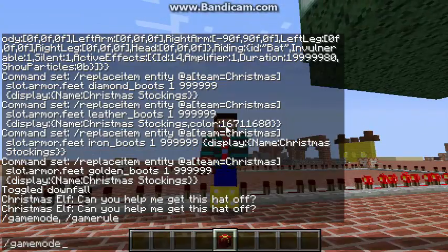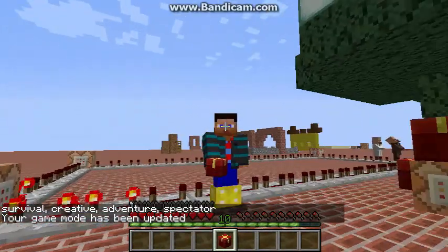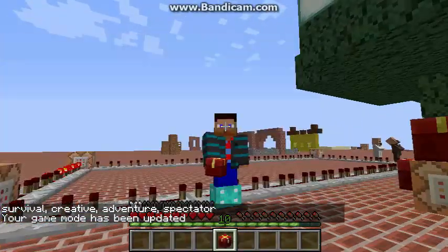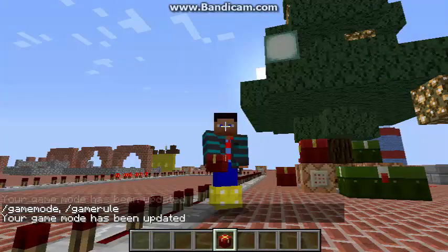If I go into survival mode, you'll see that they're not only changing color, they're increasing and decreasing — they're changing my armor points. So they're actually changing to different types of boots.